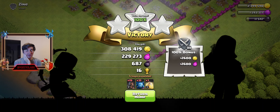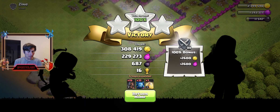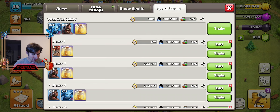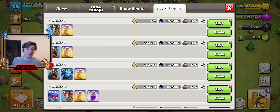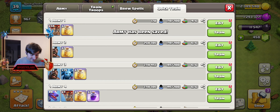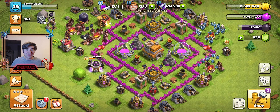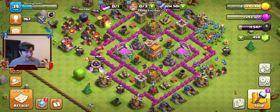I was originally going to do mass Hog Riders, but I kind of liked that combo. I have a couple army compositions lined up — one for this video, one for a future Hog Rider video. That attack was pretty clean and quick: the Hog Riders destroyed everything. As a Town Hall 7 dark elixir troop strategy, this might honestly take the cake. I really don't know yet though.